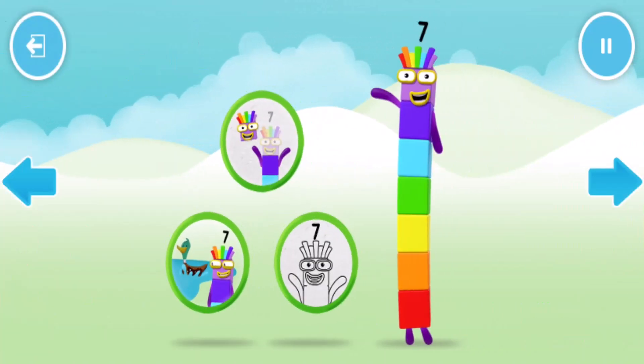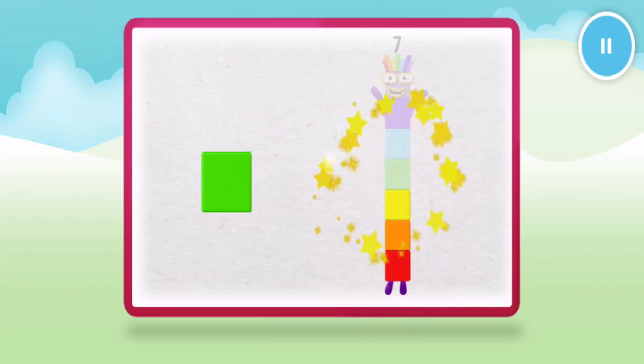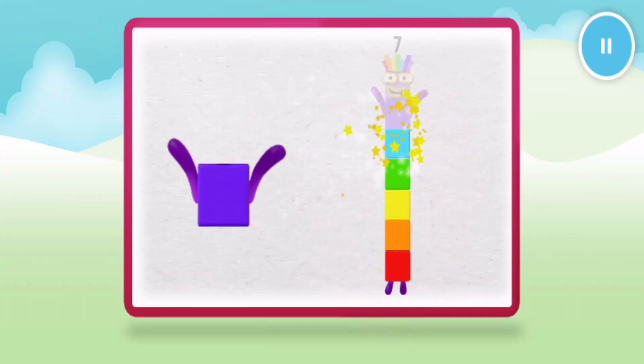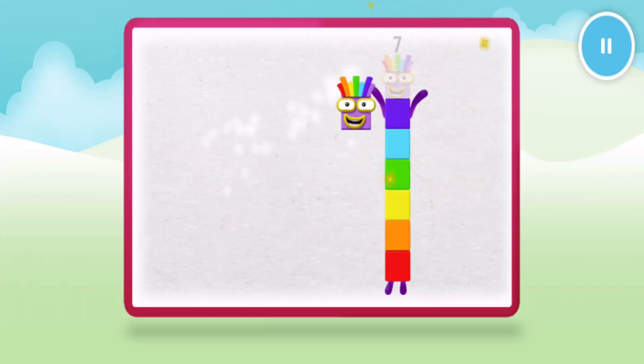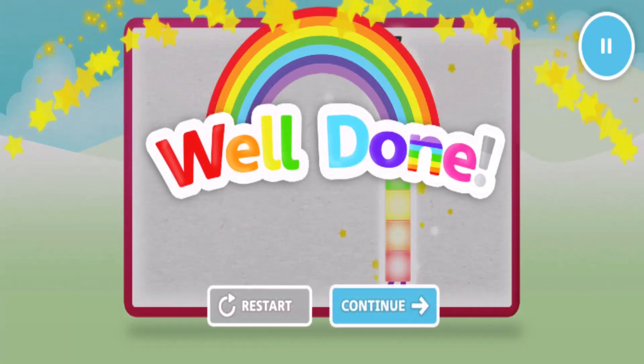Welcome to Numberland! Let's make number block 7! 1, 2, 3, 4, 5, 6, 7! One more to go! 1, 2, 3, 5, 6, 7! Well done!